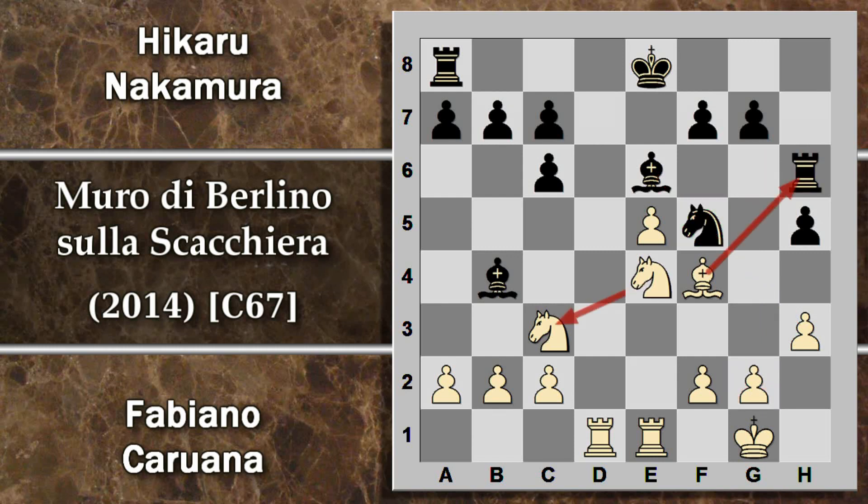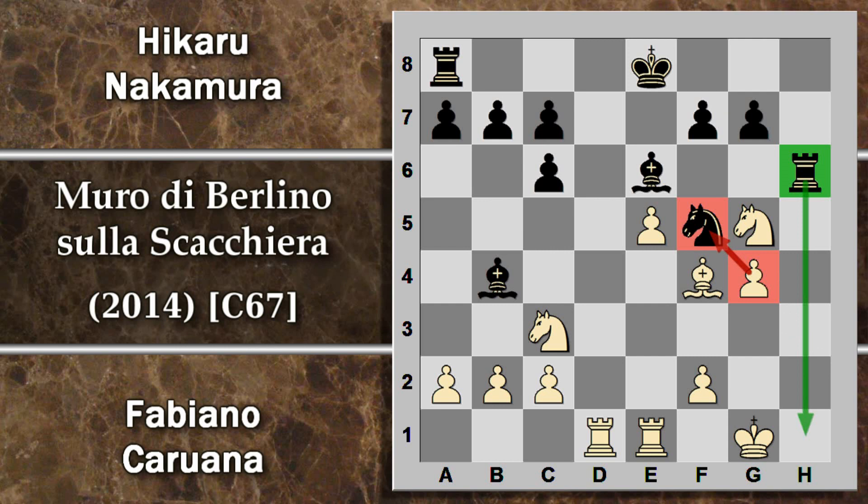Non è forzatamente un problema, perché il nero perderebbe comunque la coppia degli alfieri; ma l'impedonamento di questi due pedoni e l'isolamento del pedone a sarebbero una debolezza a lungo termine. Però Caruana ha ancora qualche cartuccia: potrebbe giocare cavallo e4, che copre il cavallo e attacca la torre. Però il nero ha del controgioco con torre g6, con attacco a raggi X sul re bianco, e potrebbe spostare il cavallo, inchiodando il pedone g2. Quello che gioca Fabiano, viceversa, è il pedone g4.